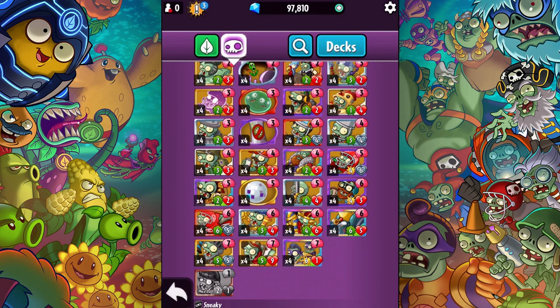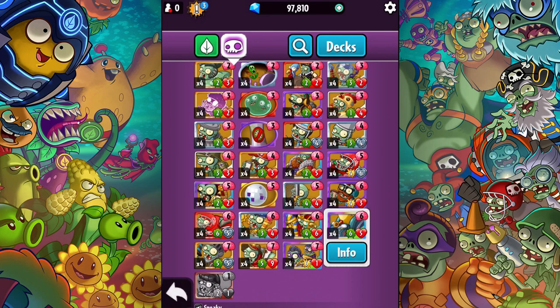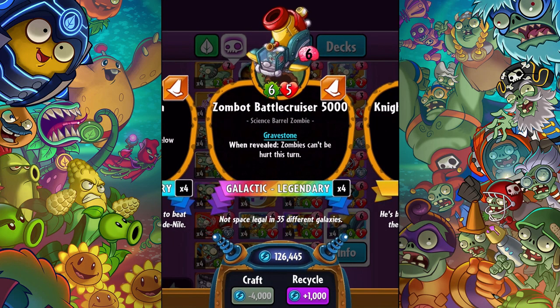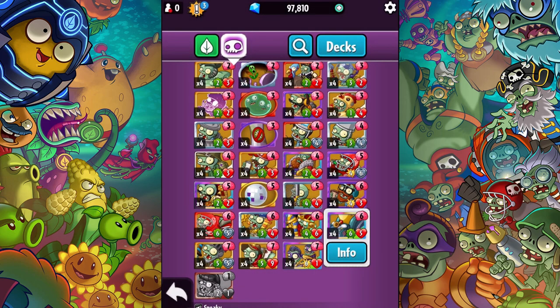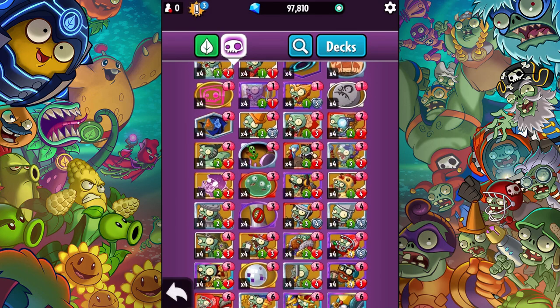What's up guys, Zach Scott here playing Plants vs. Zombies Heroes, and today I'm going to be showcasing a Hardy legendary card. It costs six, it's a six-five. It's the Zombot Battlecruiser 5000 — it's a science barrel zombie with gravestone, and when revealed, zombies can't be hurt this turn. That's a very cool card. It can work pretty well in conjunction with some of the other protection stuff, like a sports zombie — like the Dakota zombie might have — so it kind of works alongside those type of things. There aren't too many decks that heavily leverage him.